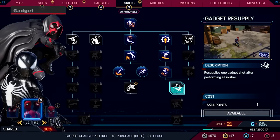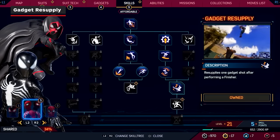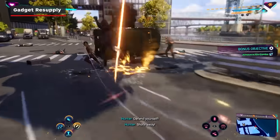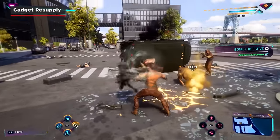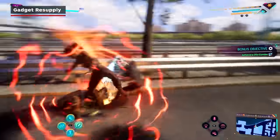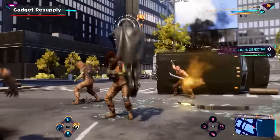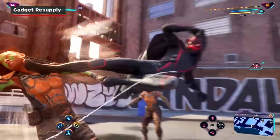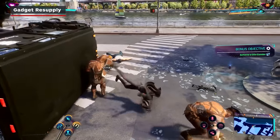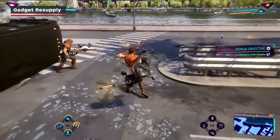A little further down the shared skill tree is Gadget Resupply, which resupplies a gadget shot upon using a finisher. This one skill becomes ridiculously powerful if you are being effective in combat — using gadgets and managing focus to perform finishers on the right enemies at the right time. By doing so, you'll essentially have a constant flow of gadgets to use and finishers to deal out with little to no delay between the two.